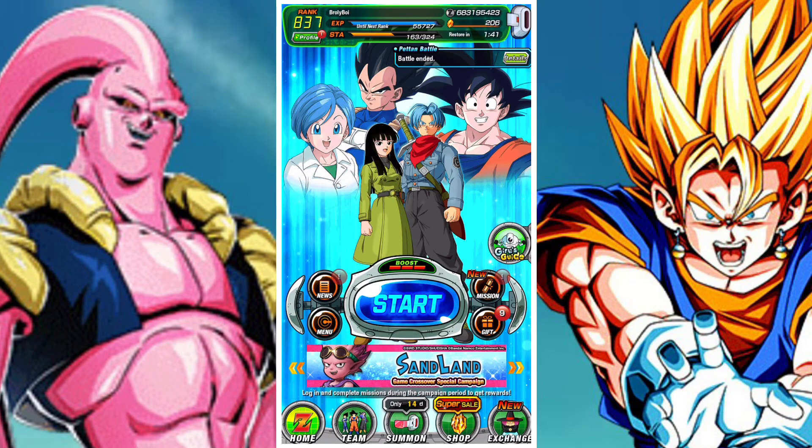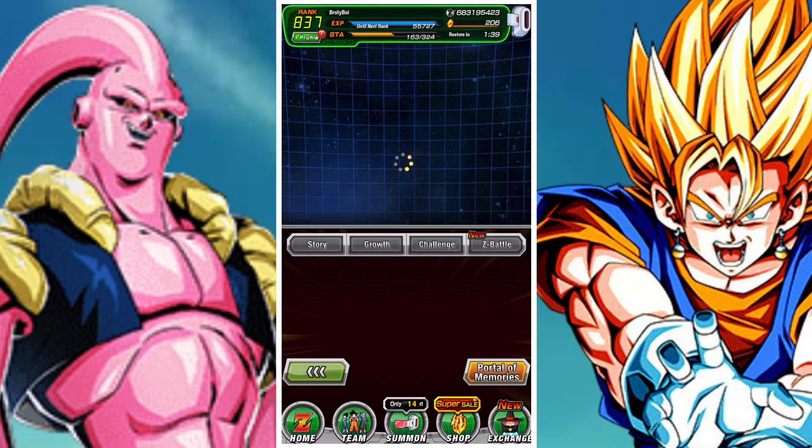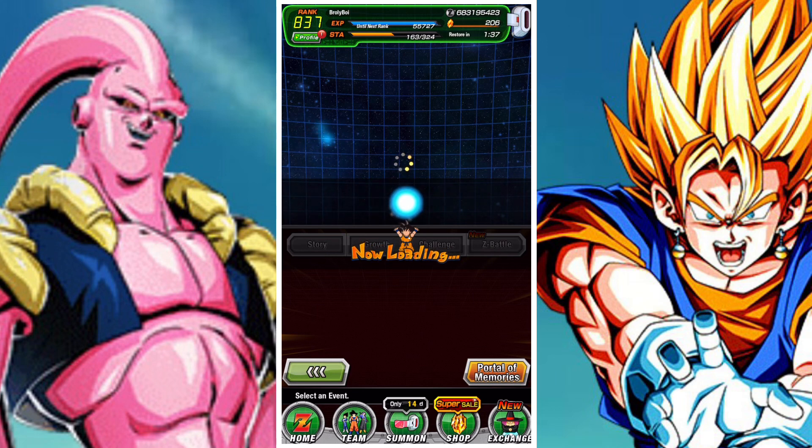G'day and welcome back to another DBC Dokkan Battle video. In this video we're going to be taking a look at the Extreme Z Battle for the Physical LR Super Buu with Gohan Absorbed — Buuhan, or however you want to call them — and how to beat his Extreme Z Battle.